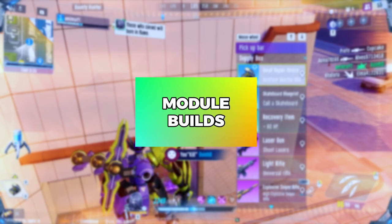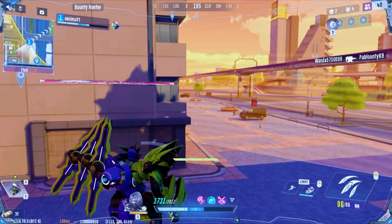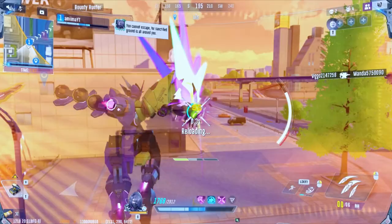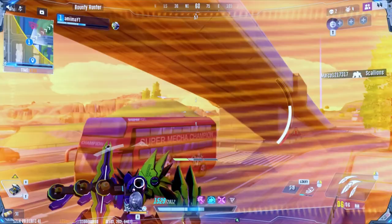Module Builds: For my main build, I run Blast Wind for increased primary DPS. Void increases survivability greatly over time, while Timely Rain increases DPS and damage consistency with Tempest's secondary. For the TDM variant, we switch in Airstream for the Propulsion module. In TDM, there are many more chances to finish off enemies in a short span of time, meaning more chances to trigger Airstream.